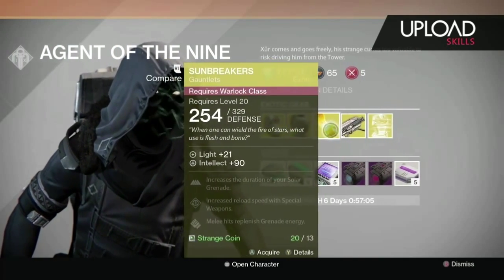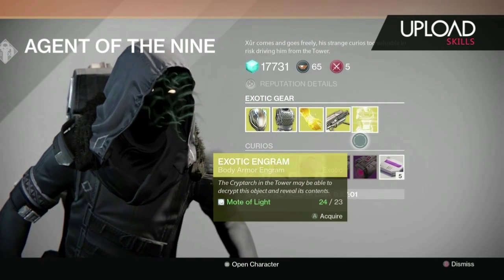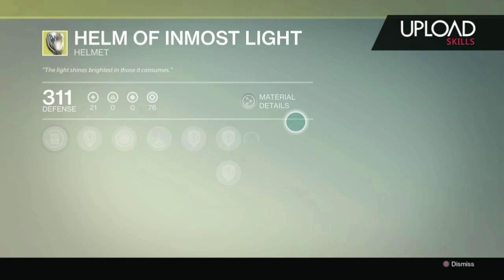Once you're at this guy, you'll see that it takes Strange Coins as the currency, as well as Motes of Light for the Engrams — 23 per Engram, and 13 Strange Coins per weapon or armor.